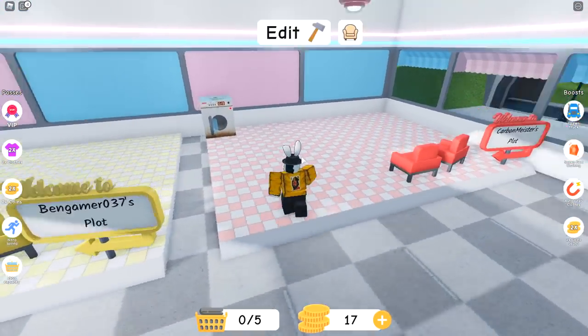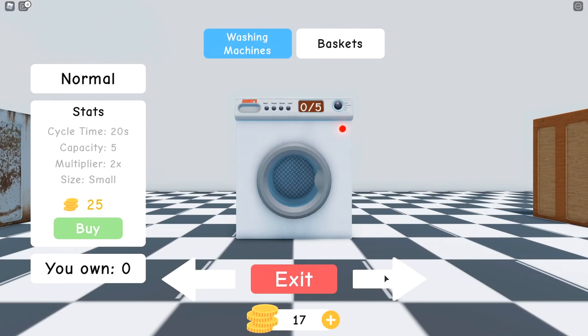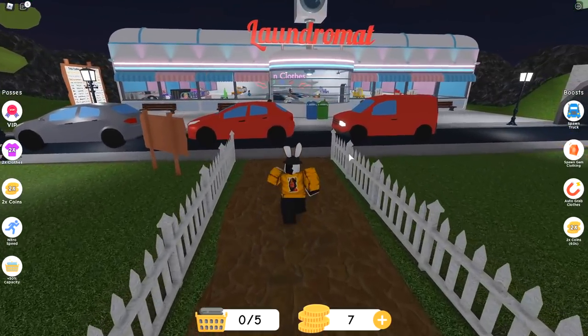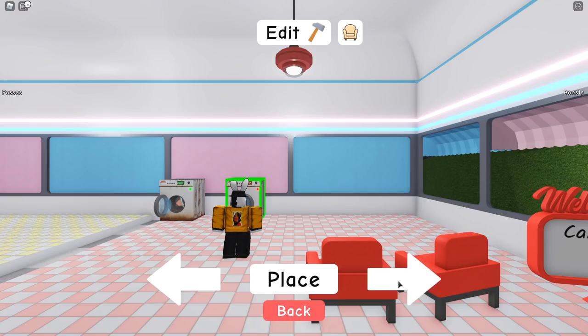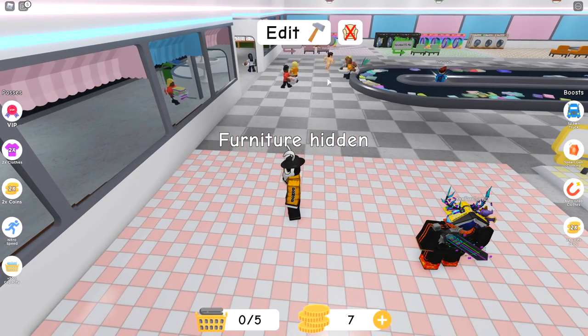I just realized you can sprint in this game, and I've been running around slow for no reason. We're off to a pretty slow start. Let's see if we can purchase a better washing machine — I can't afford the better version but I can get another rusty one. Let's head back and see how this customization works — am I going to be able to put this down wherever I want? You have specific points where you can place down your washer, you don't freely place what you want, which is interesting because there's an option to disable your furniture, which is confusing.